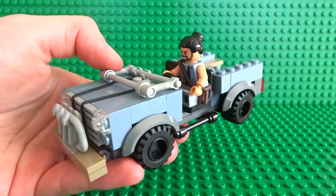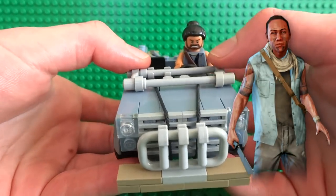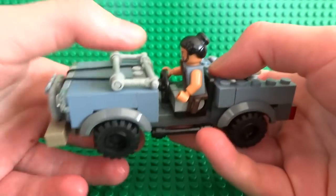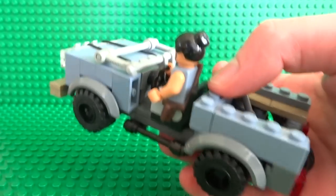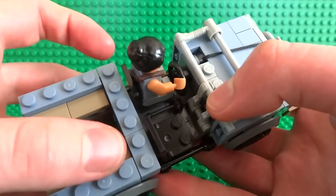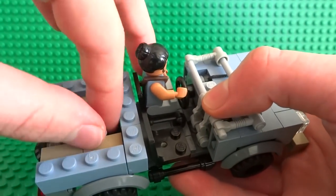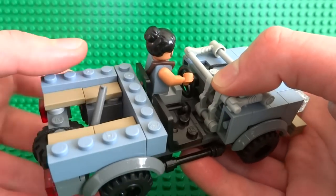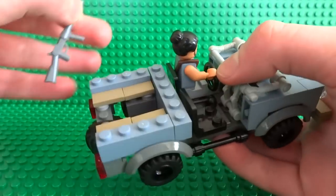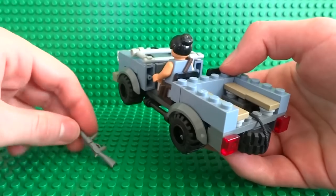In the middle you can see the driver, who is currently based on the Far Cry 3 Rakyat Warrior — he's got his outfit, gun, and bandana. I've even included a small steering wheel at the front as well as a handbrake, since there's just enough room for those details and I thought why not include them.